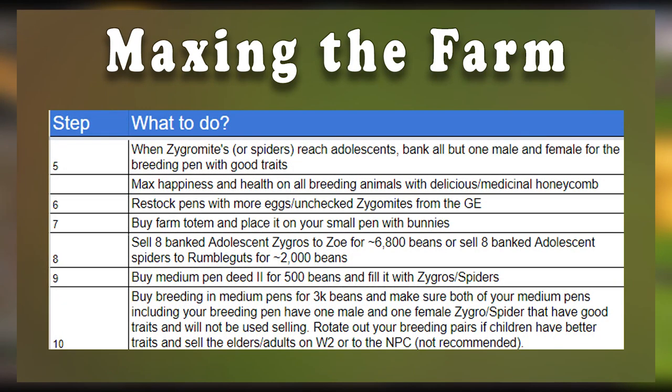When your zygomites or spiders reach adolescent age, bank all of them except for one male and one female for the breeding pen with good traits. Max your happiness and health on all breeding animals with delicious and medicinal honeycomb. After this, restock all of your pens with more spider eggs or zygomites from the GE or World 2. Then buy a farming totem and place it on the small pen with your bunnies for a boost to your breeding success.